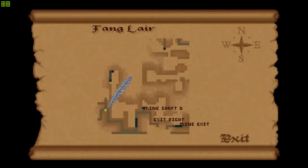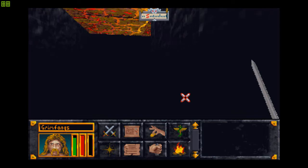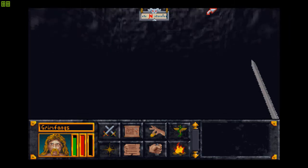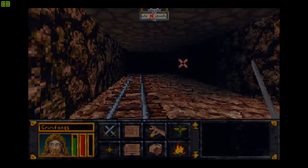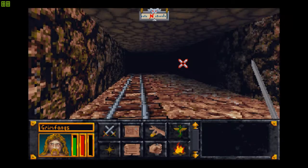I'll just mark this as exit here in case we have to come back through this place. Let's try going this way first. Okay, where am I? Looks like I'm somewhere — hey, is that what I think it is? Is that a door? I think we're already at an objective here. I think I'll just label this as exit shaft. That happened sooner than I thought it would. Let's try and find our way around here.